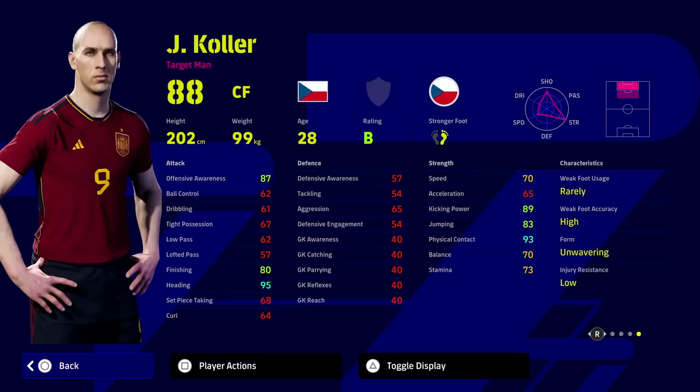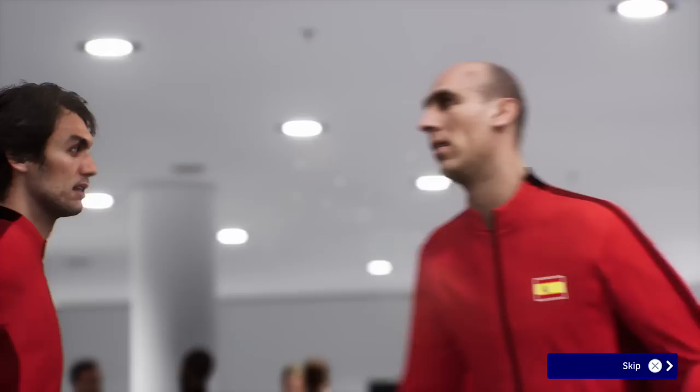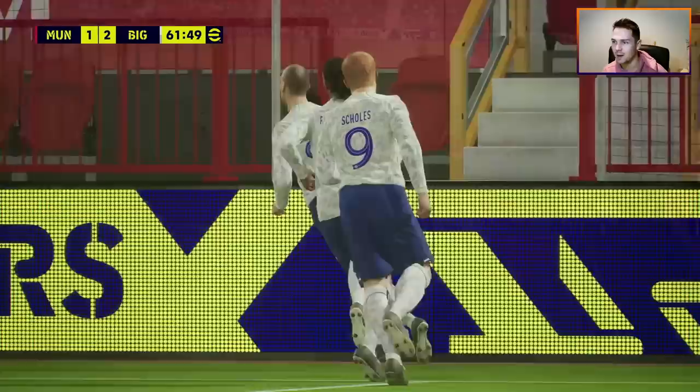This is my version of Collar — I'm going to show you a slightly different version. If you don't take the playstyle proficiency into consideration, he has unwavering form, first time shot, long range shooting, and heading. He's 95 heading stats, 93 physical contact, 89 kick power, and 83 jumping. I think he's a beast — one of the best players I've used to get on the end of crosses. You have to play out wide and swing crosses in; you're not going to be dribbling with this guy. He's very limited — he can't dribble, can't really bring players into the game, his offensive awareness isn't high enough for incredible runs, and he's super slow.